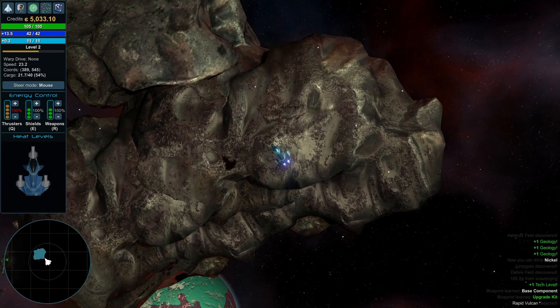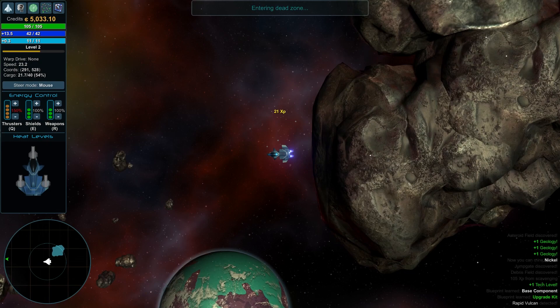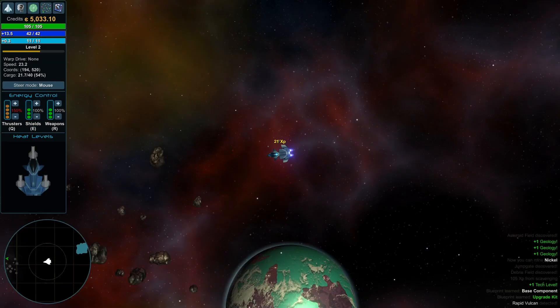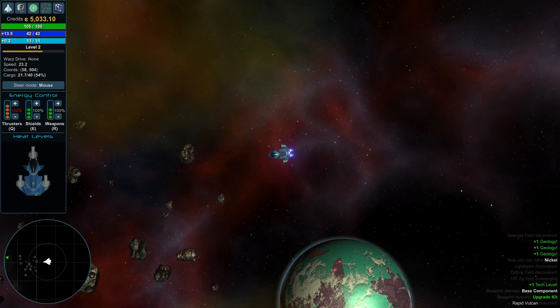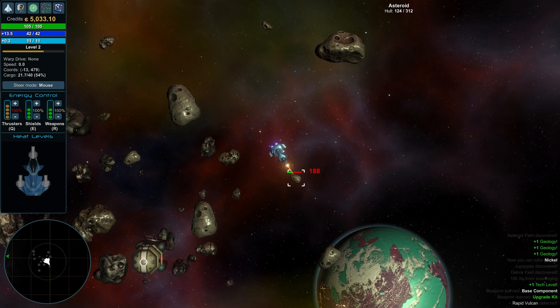Flying over the top of it — that is cool, look at that! I like the shadowing on this. There's another little asteroid area up here. You can press S or hit spacebar to slow your ship down too — that's another thing I learned in here.